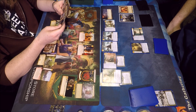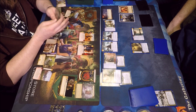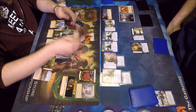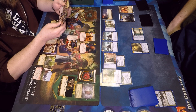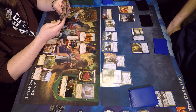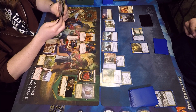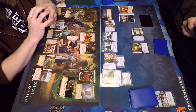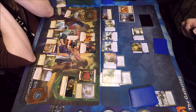We have a Targ Loyalist on the board — probably for claim soak to keep Koto alive. And Viserys Targaryen to try to get rid of an attachment. He realizes those Corsair's Dirks, especially on the Lordsport Shipwright, are annoying — he can't easily burn him, and the attachment itself is protecting from those burn effects. Dragon Is No Slave in hand means he's not as easily able to just burn it away.